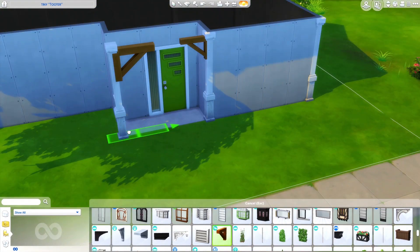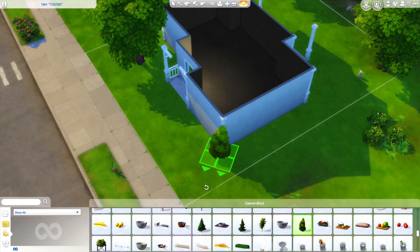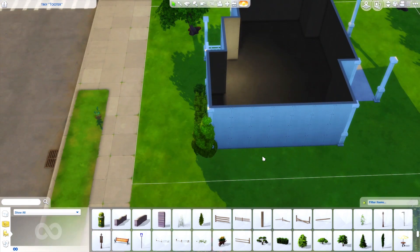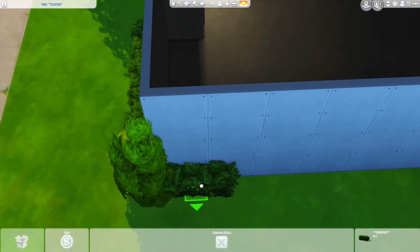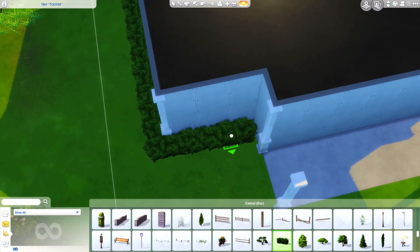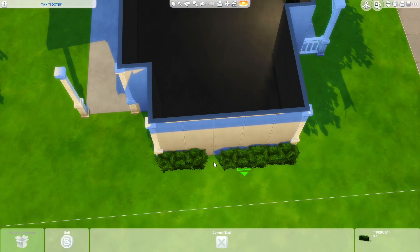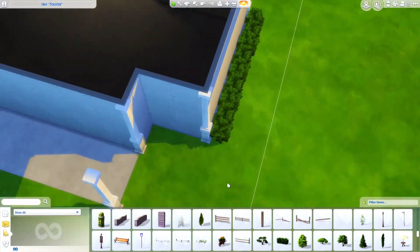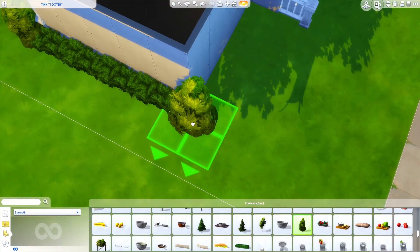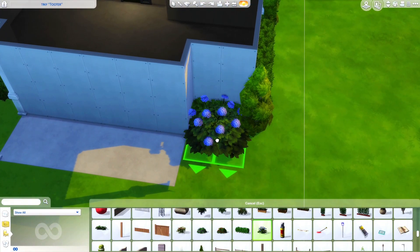I put Baby Yoda, scaled him up to the extreme, and put him on top of the house. I was doing this on the live stream and had the idea of making the house very green-themed with luscious green exterior landscaping. I decided to keep Baby Yoda. If you missed the livestream, check out the VOD on my second channel — link down below.